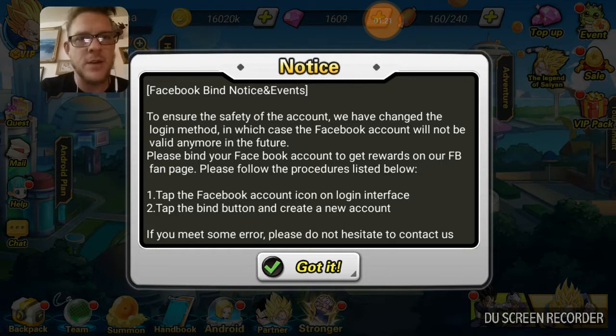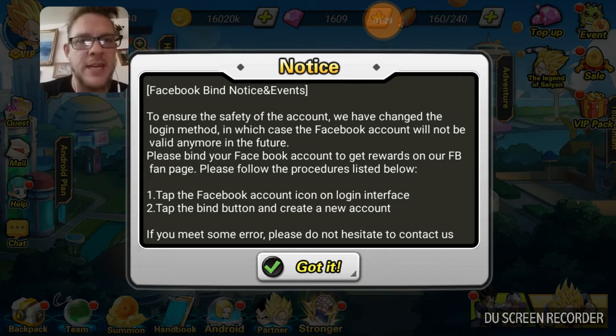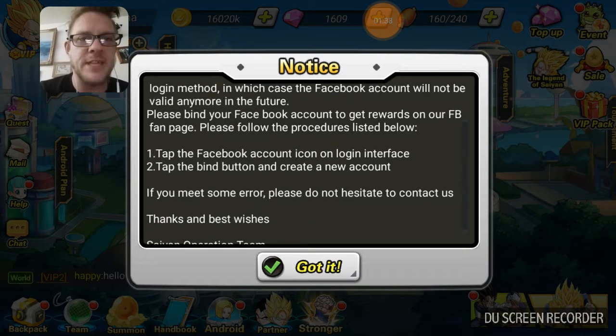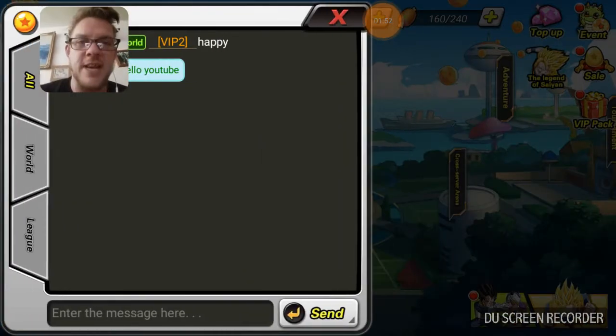The Facebook binding notice: to ensure the safety of your account, the login method has been changed and the Facebook account will not be valid anymore in the future. Please bind your Facebook account to get rewards. On the Facebook page, tap Facebook login on the login interface, tap binding, and create a new account. If you meet some error, please contact the operations team.